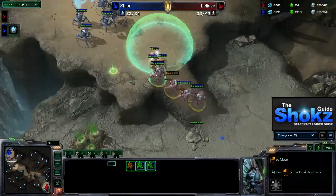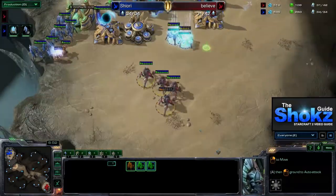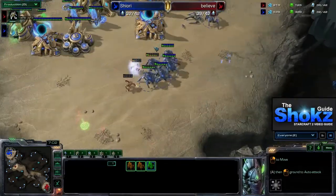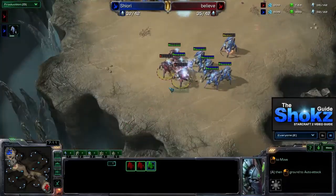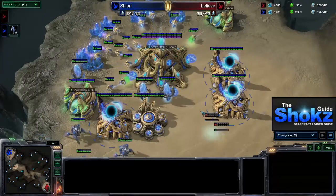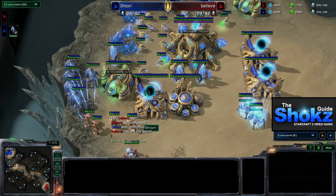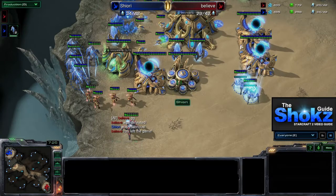The opposing Stalkers do take out the Mothership Core, but three gates versus four gates gives Shiori a huge Stalker advantage — the four-gate pressure is defended. Typically, adding a Sentry lets you stall long enough for the Mothership Core to reach 100 energy and use Photon Overcharge, which has the same range as a Siege Tank. No units can come near your base until it wears off, and it lasts around a minute, making it extremely potent against early all-ins.